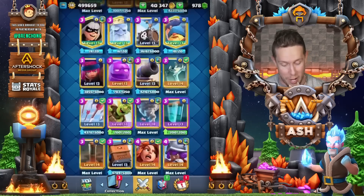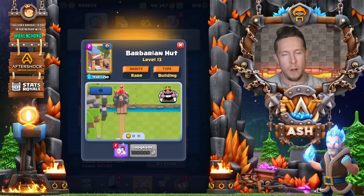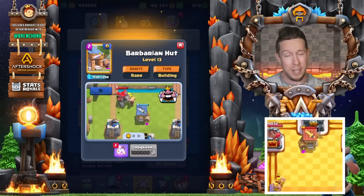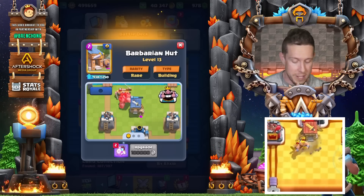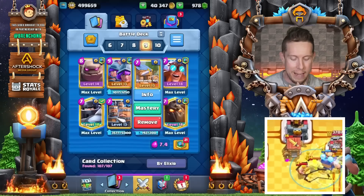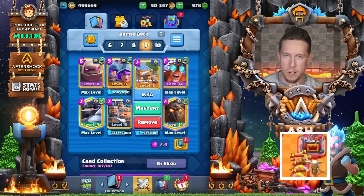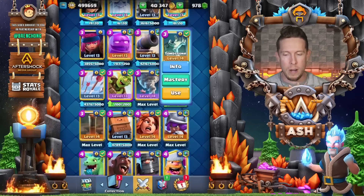Next up is the Barbarian Hut — the worst of all the spawners. It does not give you value back for seven elixir; it's a very costly investment and rarely gives back that seven-elixir worth of value. I would not invest in really any spawner — though Furnace makes some sense so the Fire Spirit can reach the tower. But Goblin Hut and others are also not priorities.